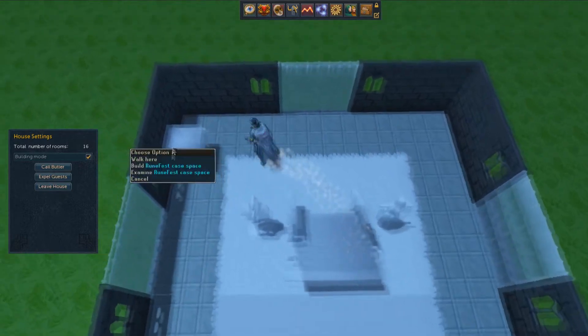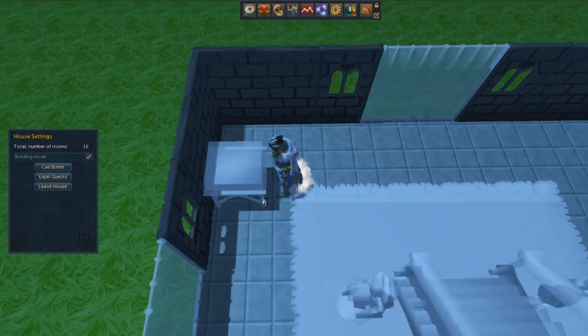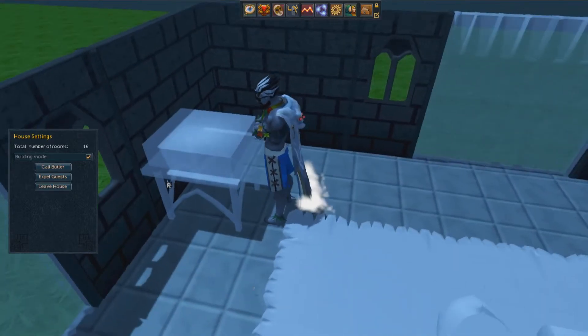This is really interesting. So if we go build, this is brand new. Four teak planks, four molten glass — it's 43 construction to build this Runefest case one. I have no idea what's going to be in it, or if you have to be like an attendee and maybe get some kind of code or whatever that will allow you to add things to it.